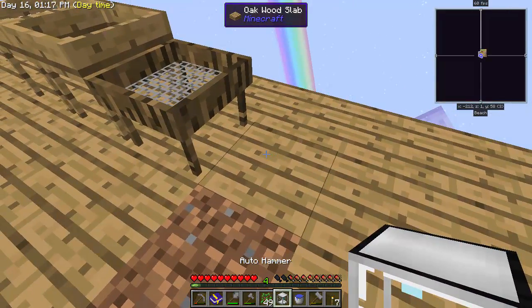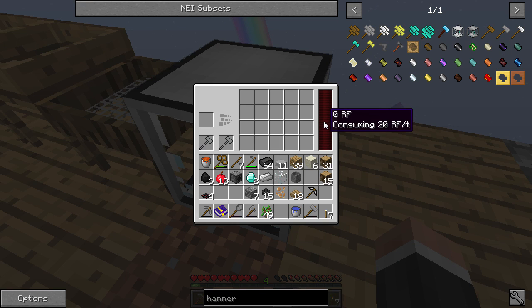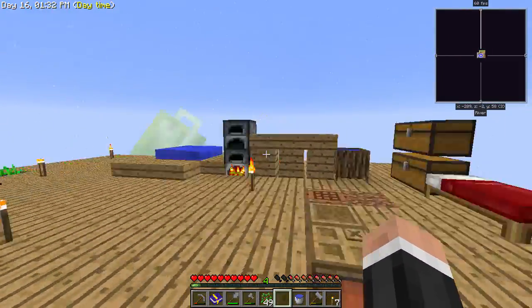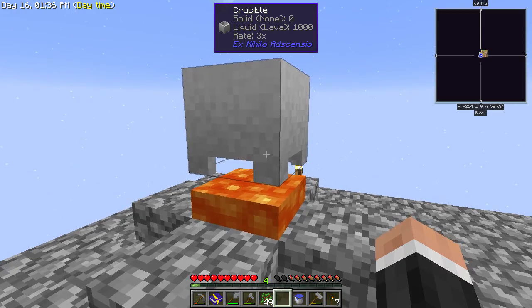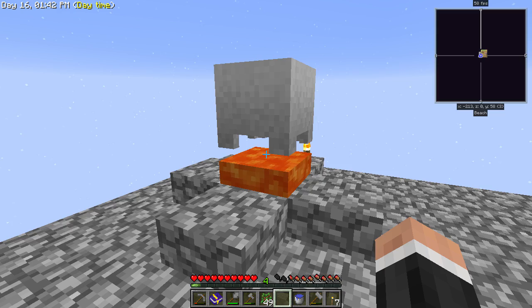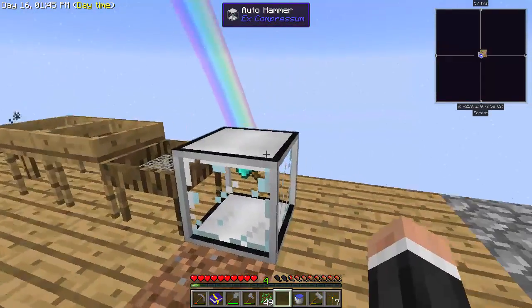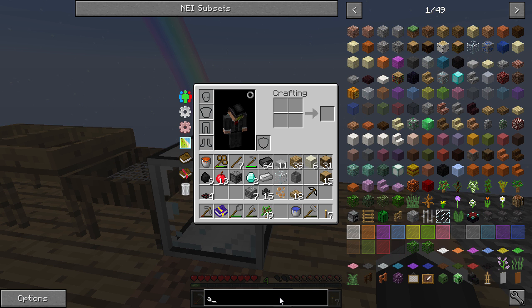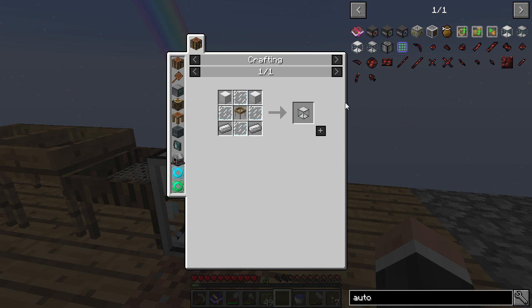I need RF of course — I completely forgot about that. So it looks like we're going to try and get some RF today. I can make lava with this, so we're probably going for lava power. Lava power seems like the most sensible option. There is also an auto sieve — let's have a look at that — we'd need a fair bit more for that.